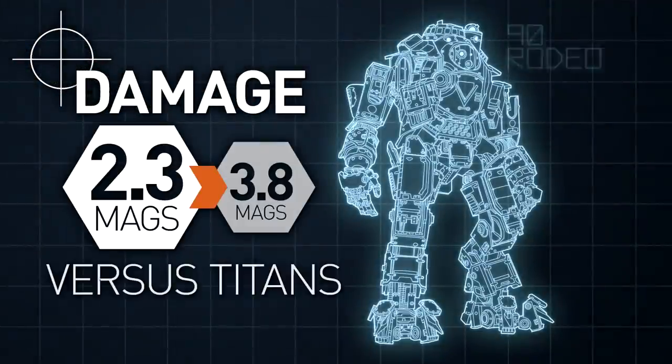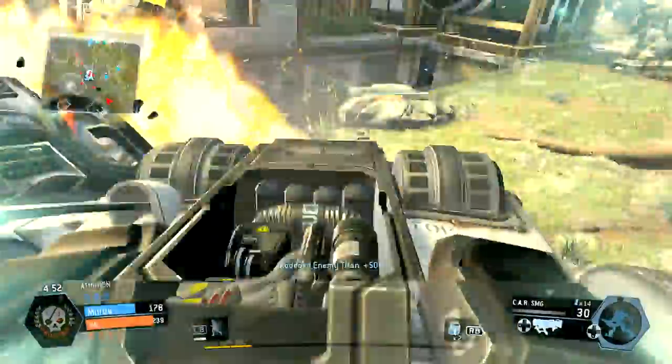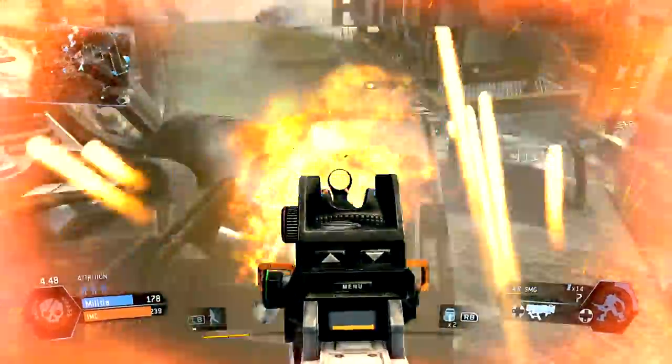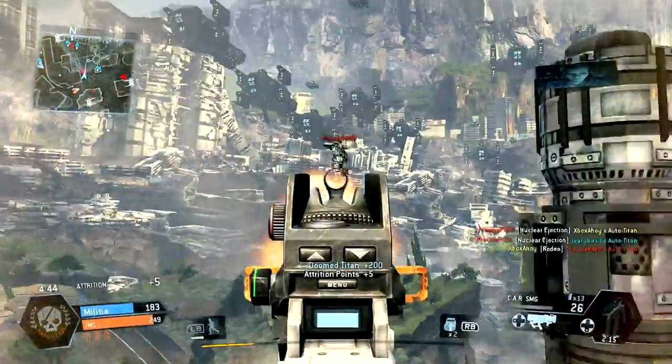Versus Titans, damage is sufficient but not particularly impressive. The smaller magazine and lower rate of fire means it will take slightly longer than the I-97 to doom a chassis. Nevertheless, it will seldom take more than a couple of reloads, and the CAR's automatic fire will do most of the work.